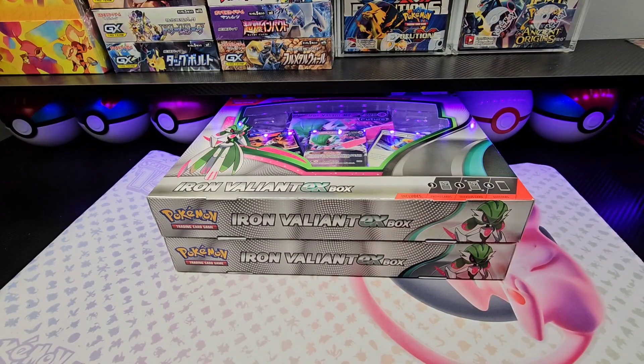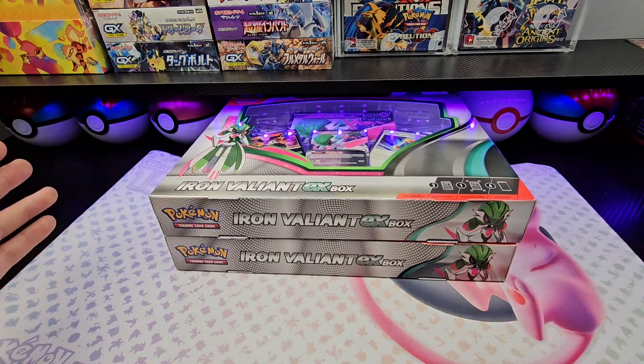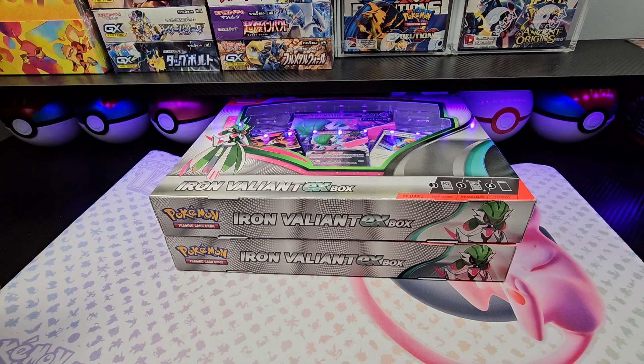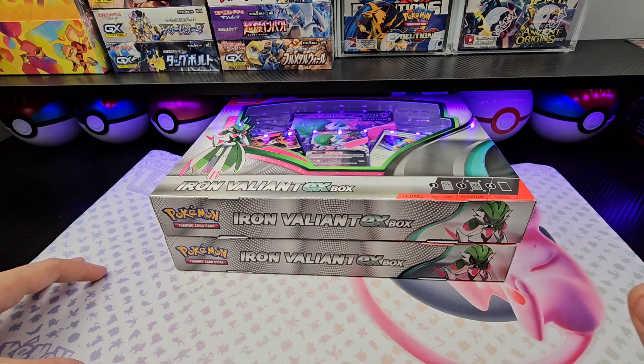How's it going Pokefans, Pokefan brand coming to you at the second of our new EX boxes. Yesterday it was Roaring Moon, today is Iron Valiant. Not much to say — all the ongoing giveaways and a couple of upcoming opening slash giveaways are in the description below. Without further ado, let's get these opened, get everything laid out, and let's pull some fire.